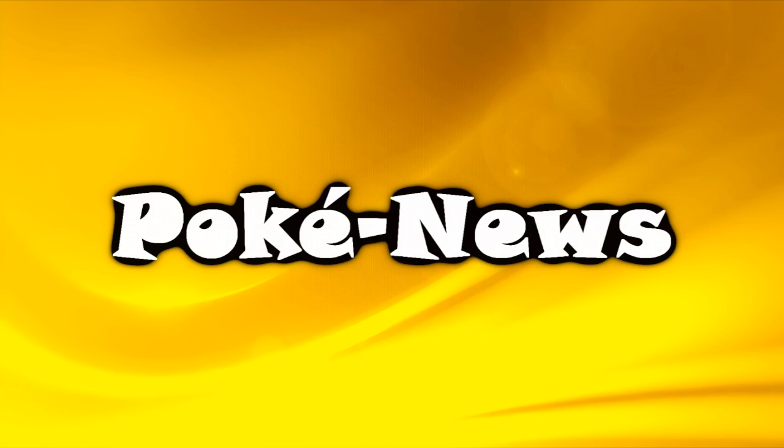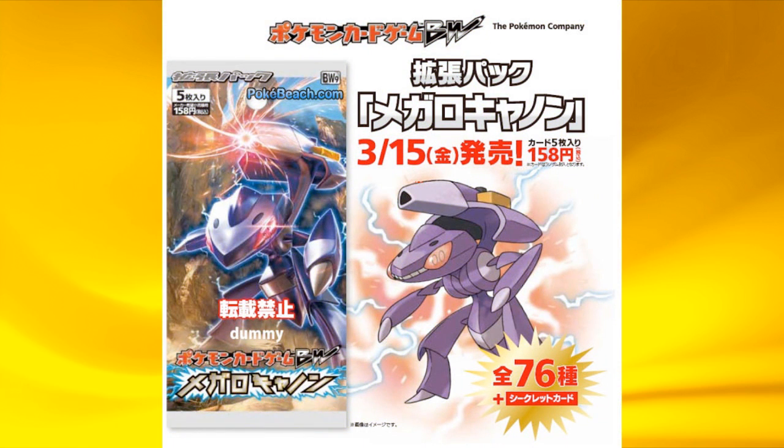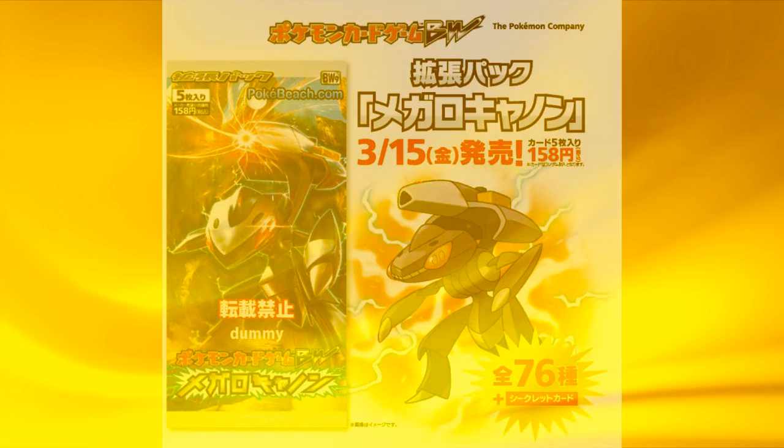Now to Poké News. The Black and White set number 9 in Japan will be called Megalo Cannon, and it will be released on March 15th, and will feature Genesect as an EX.